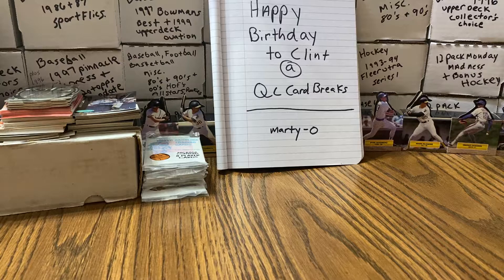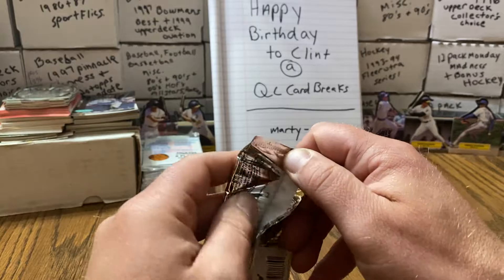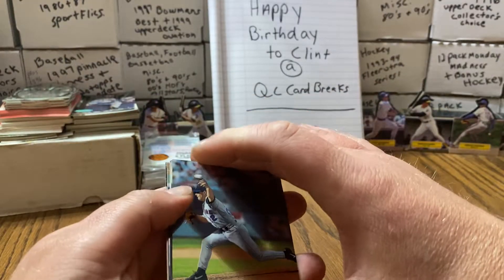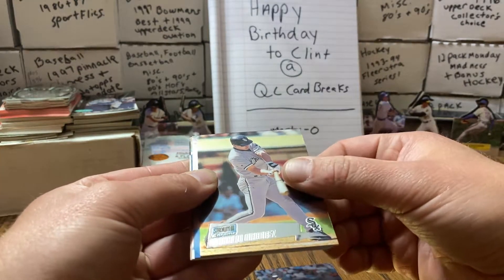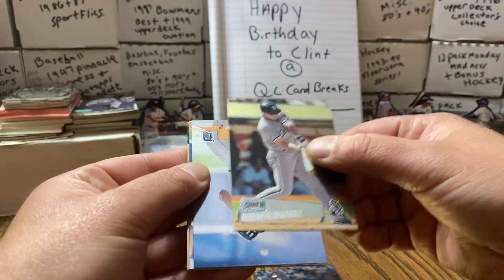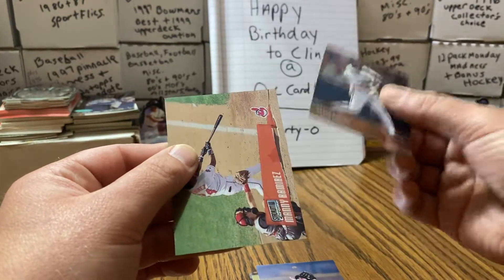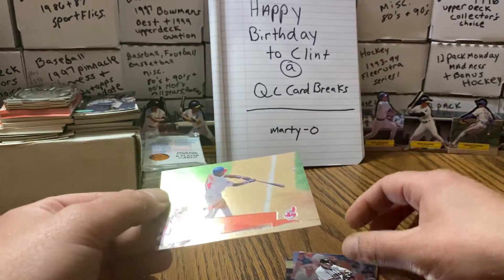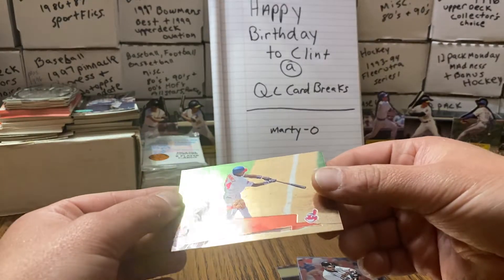We got two packs left. Let's see what we can get here. Still a lot of base cards of players that we have not gotten yet. There's Manny — there's a base card of Manny. Al Leiter. Magglio Ordonez — I don't want to butcher that too bad. We have Juan Gonzalez. Ellis Burks. And there's Manny. Maybe it's just the lighting throwing me off. Not bad. Cool.